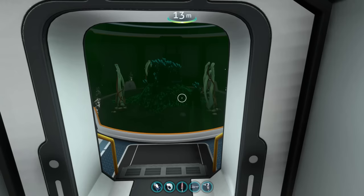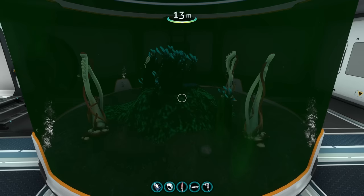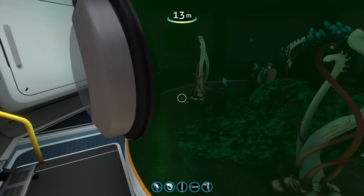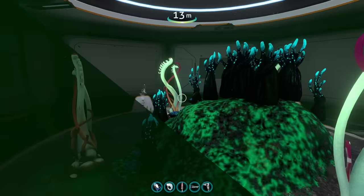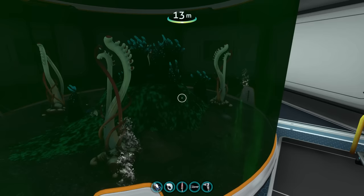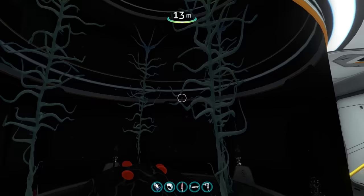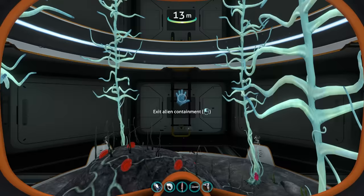The alien containment unit has also been revamped with something called biome visuals. When you have plants and species in the alien containment that match a certain biome, it actually changes the fog and other elements to match that biome as well. This is an amazing idea - you can see the Lost River and Blood Kelp visuals, and it's something I would have loved to see in Vanilla Subnautica.